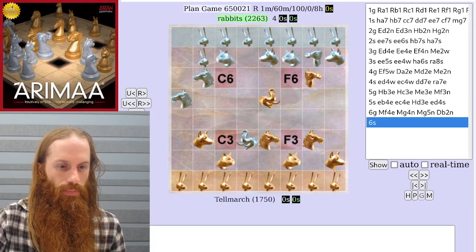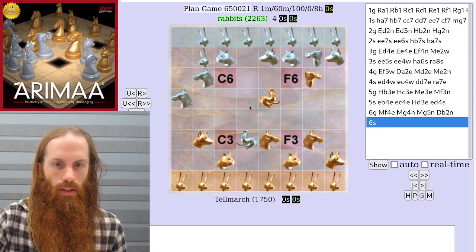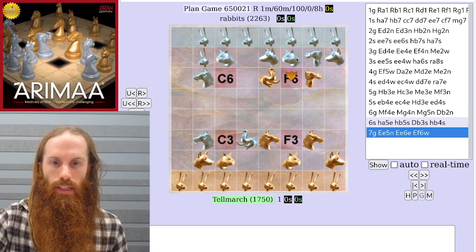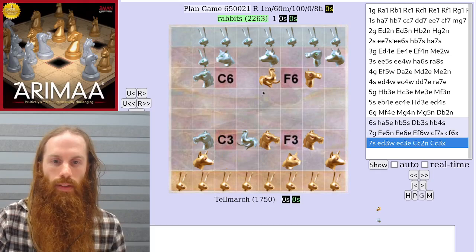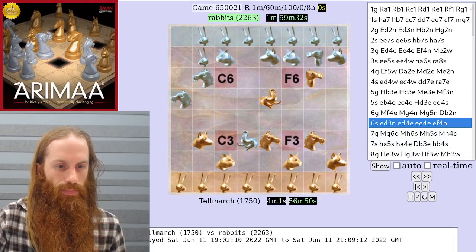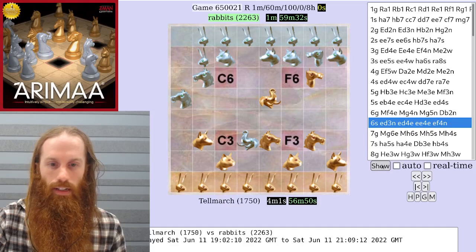For example, if silver continues with the plan of bringing a horse down to c3, then gold might capture this cat, and silver could also capture a cat. This is a sharp position, but it's reasonable for both sides.